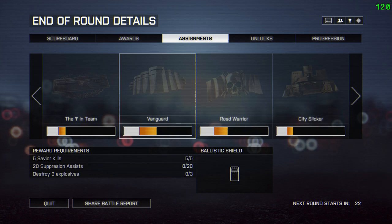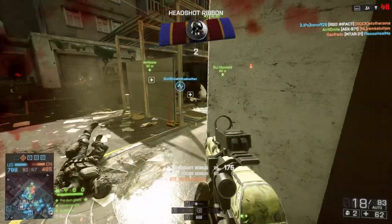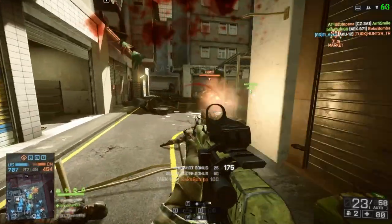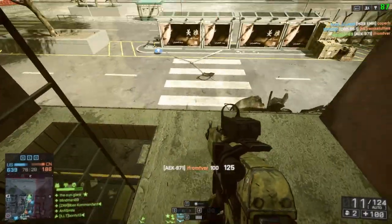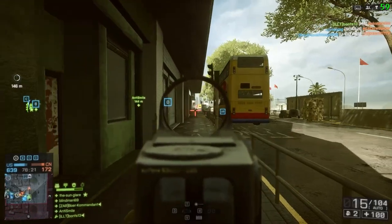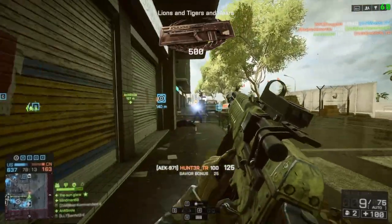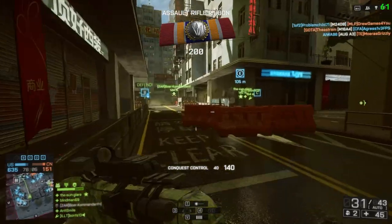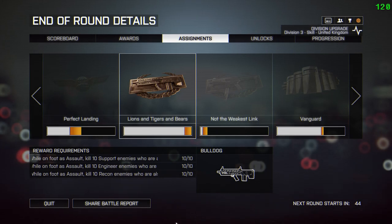A few rounds in, a lot of these assignments are filling up nicely. We're going to skip ahead a few rounds — I don't know these maps so it's been slower than if I'd done this on maps I already know. But eventually, after spawning in a strange place on an enemy spawn beacon, I do manage to get my final kills. This gentleman here gives me my final kill when I finally chase him down — spray away and there we get it. Lions and Tigers and Bears completed!